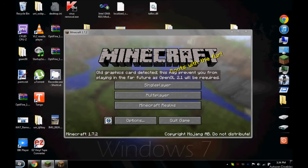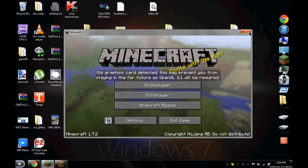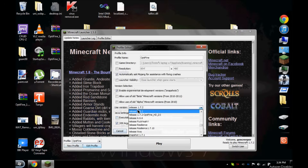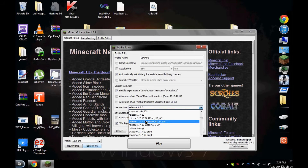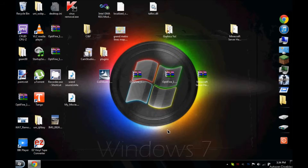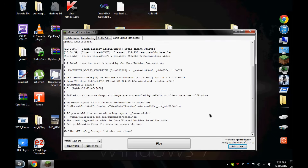A lot of you were wondering how to install the OpenGL fix I mentioned. For those of you who don't know, this is for when you're getting, like in 1.7.2, the old graphics card detected message. Now when you switch to 1.7.10, it doesn't work — it brings up this error message. This is purely because Mojang has dropped support for OpenGL 2.1, or anything below OpenGL 2.1.